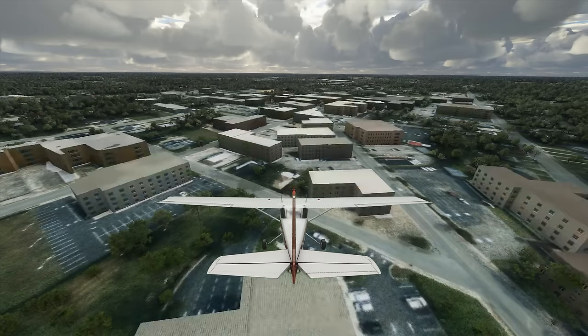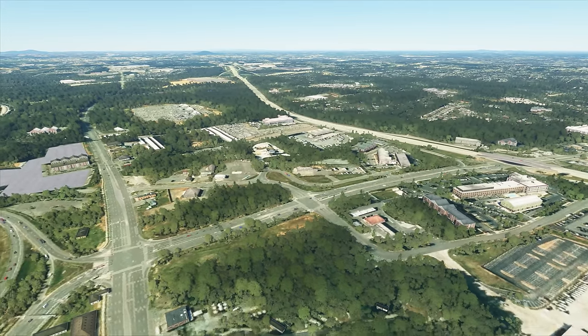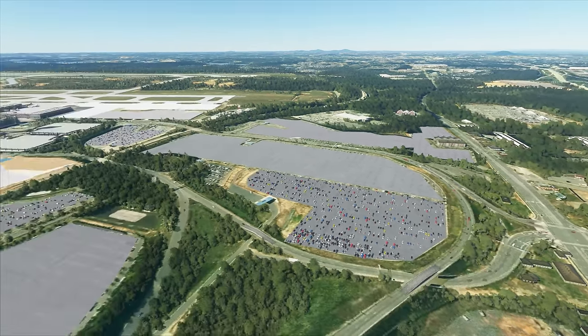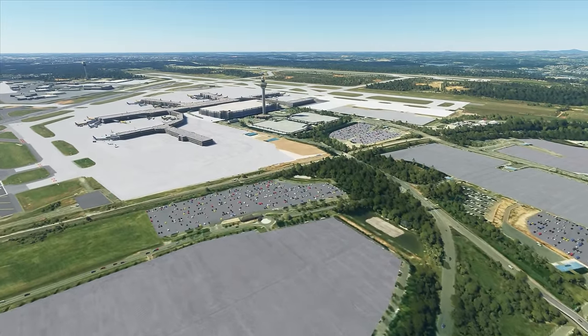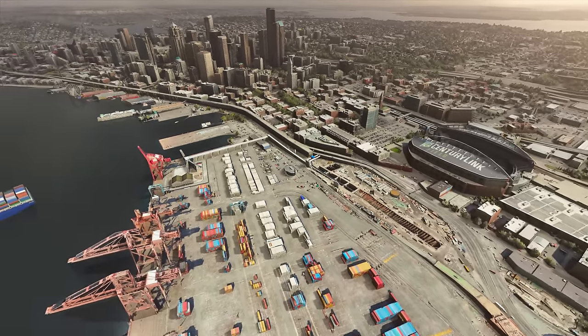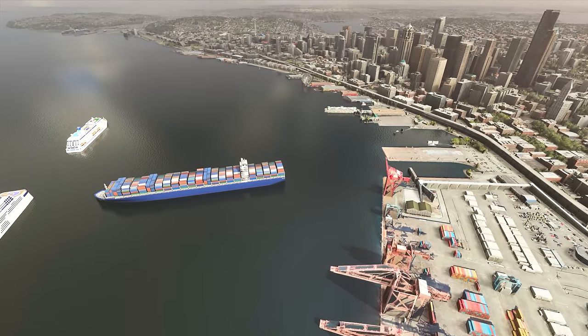I was surprised with how well it does in creating believable structures. It also generates roads, highways, mountains, canyons, trees, grass, water, and the obligatory airports and airstrips, along with traffic consisting of cars, trucks, boats, ships, and other aircraft, both on the ground and in the air.